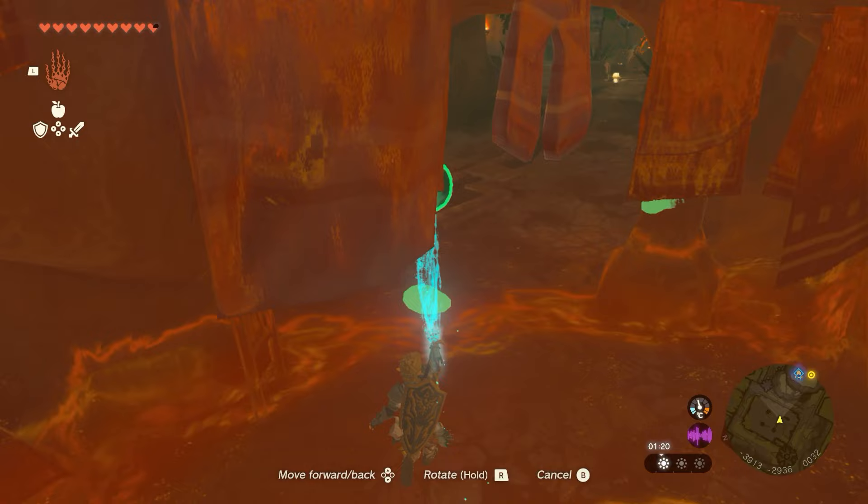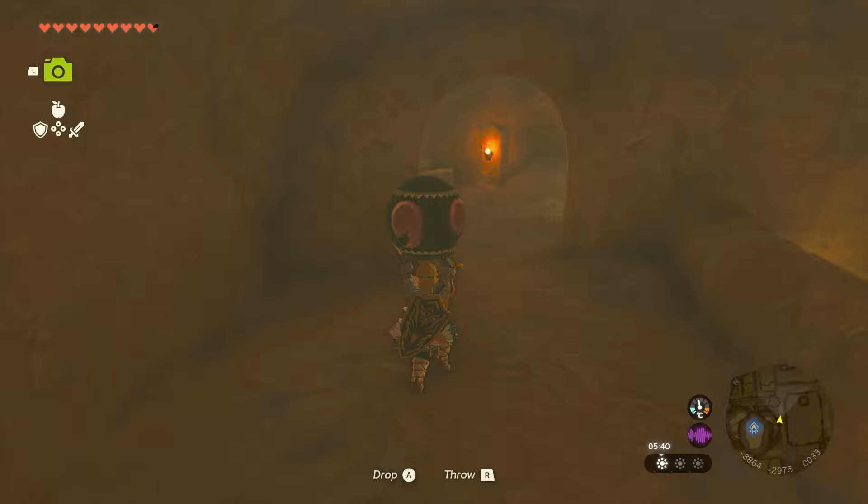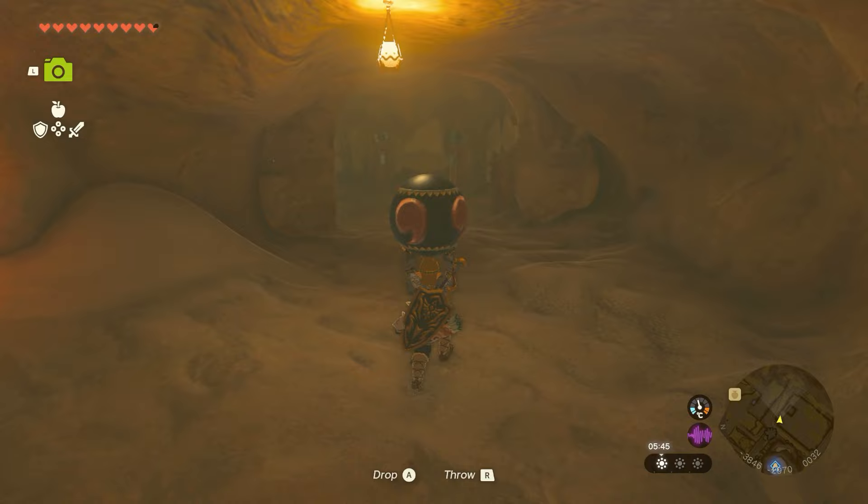Moving on to the next ball — this is the last one inside the Gerudo shelter location. This is a side quest where you have to find four monuments, take pictures of them, and then the woman will give you the ball. So if you've got to this point, you've already completed that because she's the one that gives you the side quest. If you need help with that, check the pinned comment — we'll show you where to find all of the monuments.